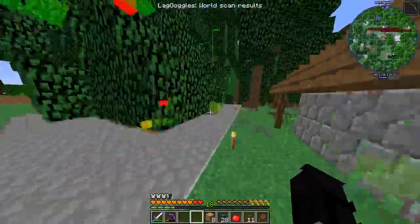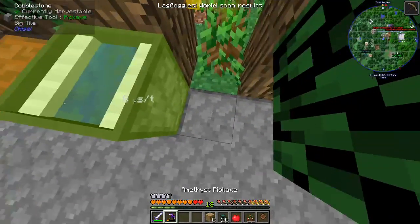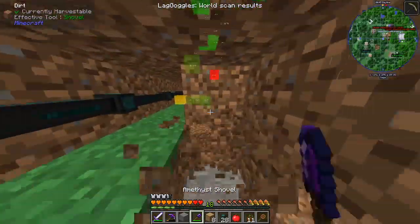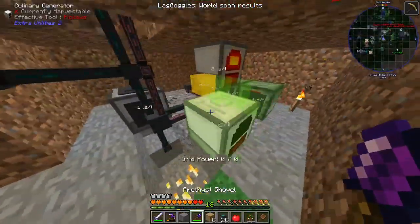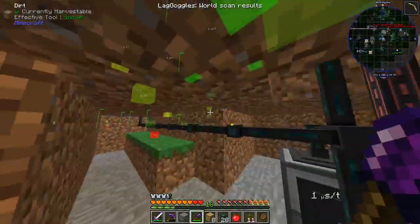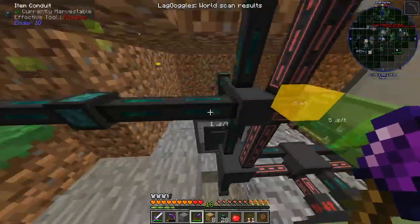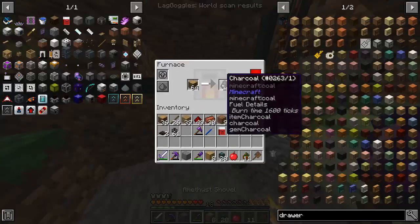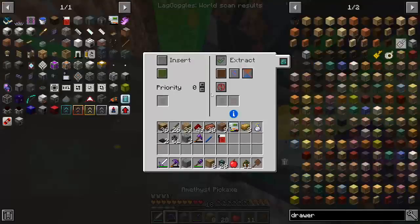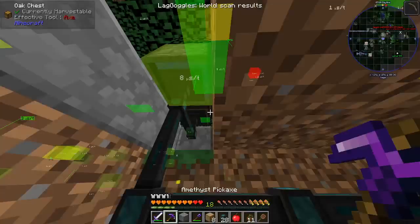Let's head over here. We've got the item collector turned off — we'll turn that off too. Let's go under here. Do I have a shovel? I do. Look at how messy this is. Oh my god. How have we got this set up? The charcoal is being extracted on brown and it is being put into this chest on brown.